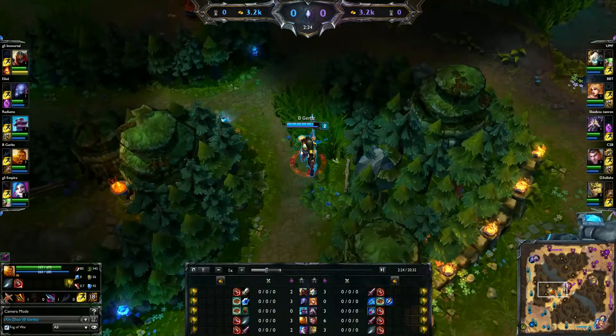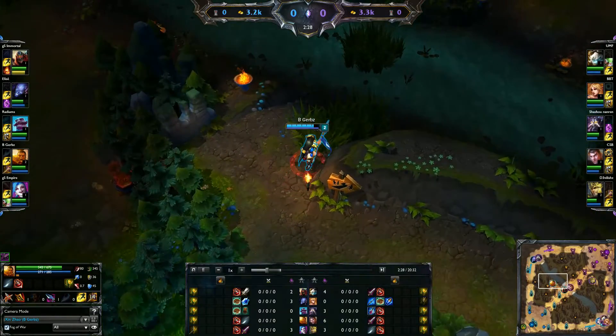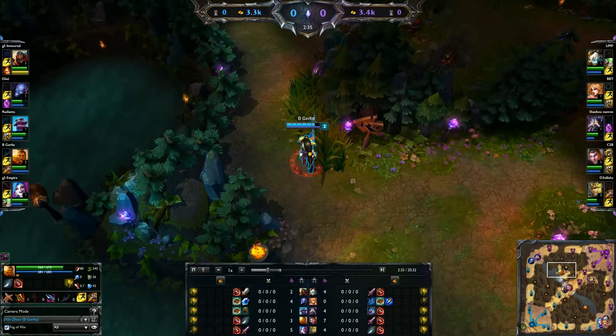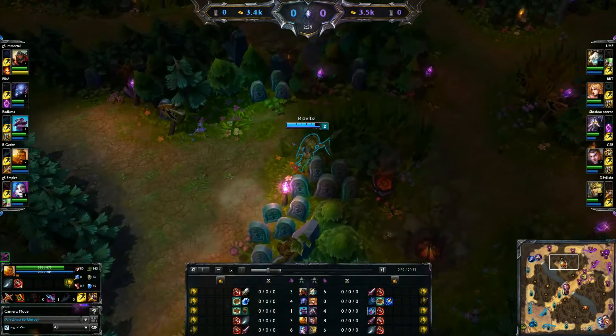What I did is I told my team that I was going to invade. Most of them told me ok, I'll be there to back you up. Ryze actually told me he could drop a ward if he needs to TP in. When you're actually doing the invade, you want to go straight from Red to Red.